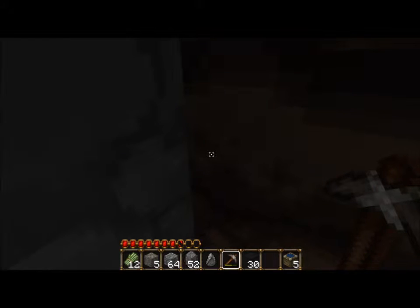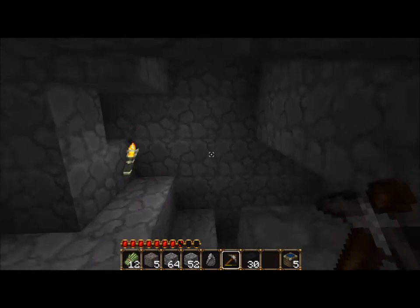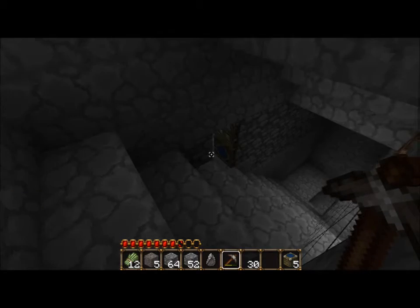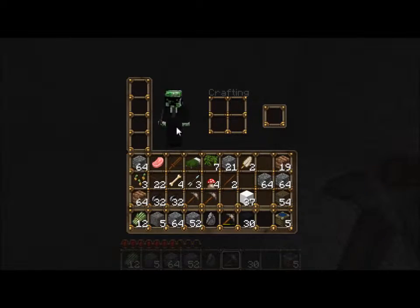Basically, today in this episode I am going to be making a kitchen. One of the things that I was doing was collecting wool and punching what they call squids. I've got thirty-seven wool — thirty-odd wool — and quite a lot of dye.